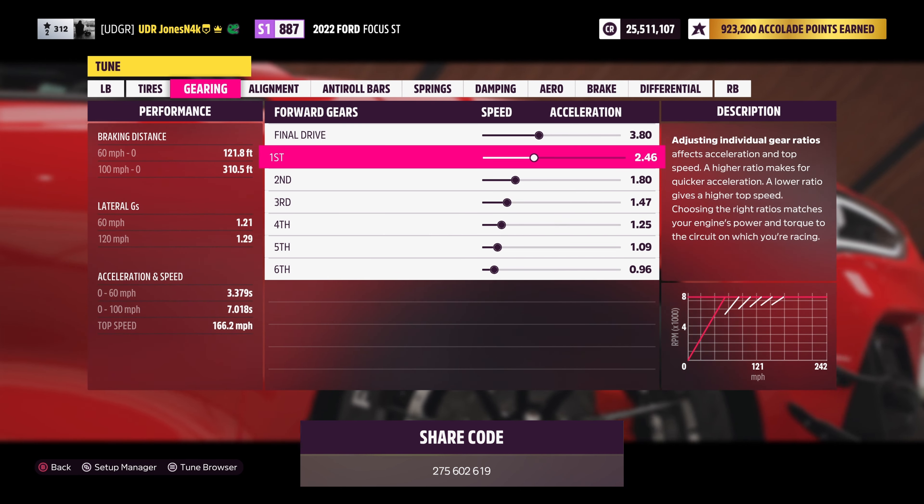For springs we're running 672.4 front spring stiffness and a pretty soft 336 pounds in the rear. Ride height is 6.0 in the front and 5.2 in the rear. For damping we're running 10.8 front rebound stiffness and 7.5 rear rebound stiffness, with bump stiffness at 4.8 in the front and 3.3 in the rear. This car doesn't have any adjustable aero front or rear.